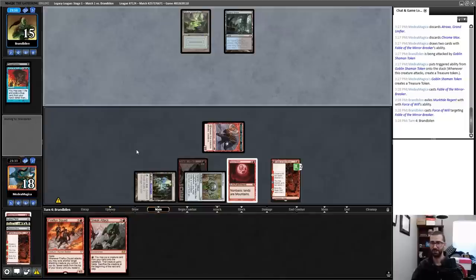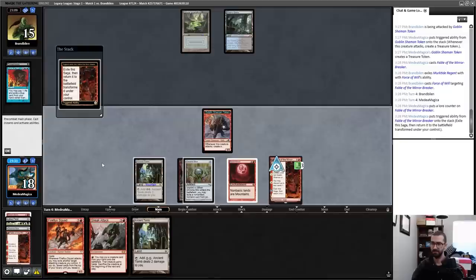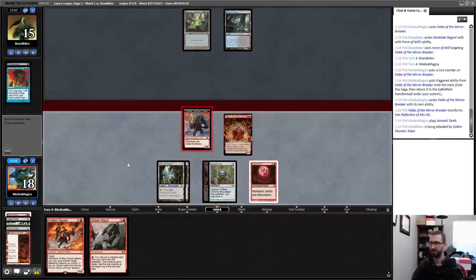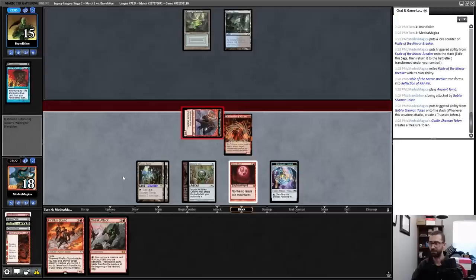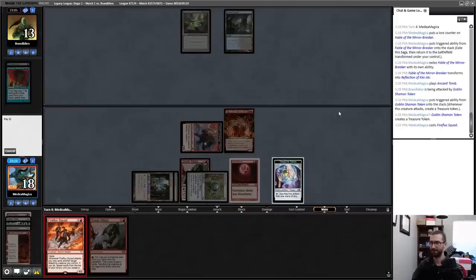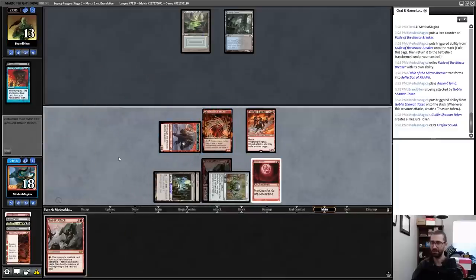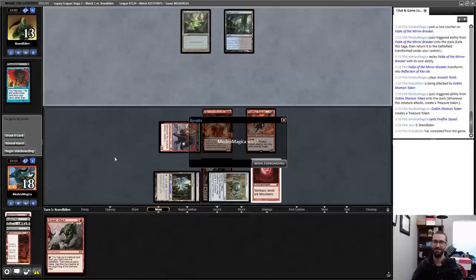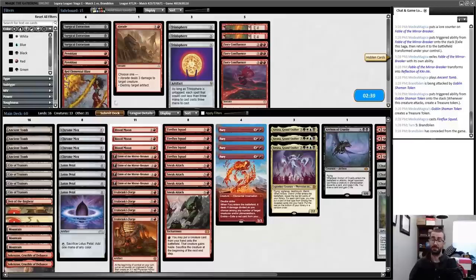One treasure a turn now. Murktide Regent as the pitch — that card's just never happening. The Blood Moon games slow me down a little bit, but not enough to be noticeable. This is the rare post-combat Fireflux Squad because I needed the extra mana, and then next turn it's very hard for my opponent to not be dead.